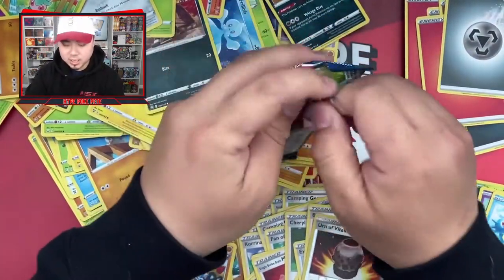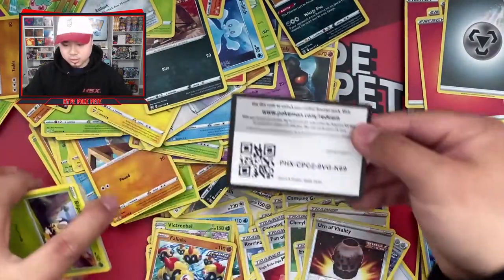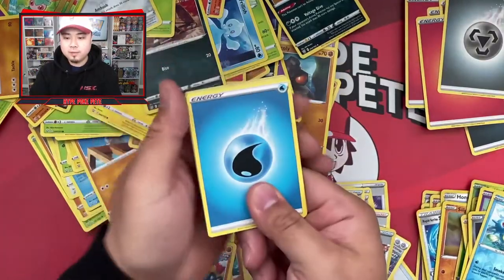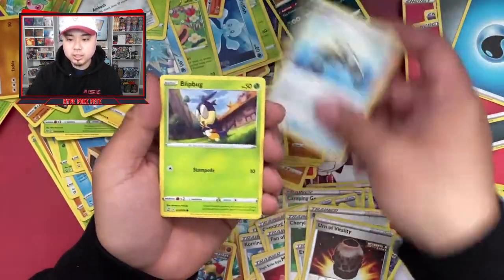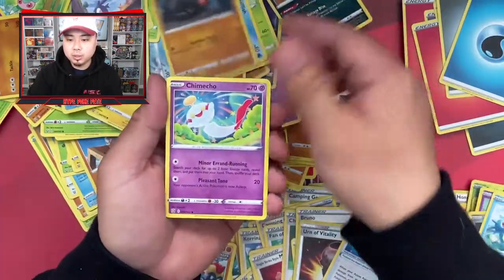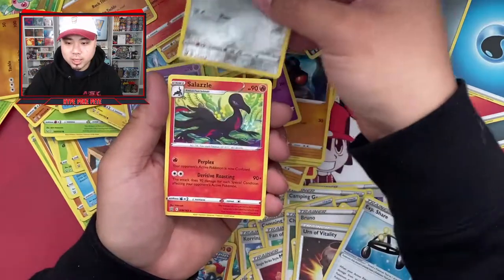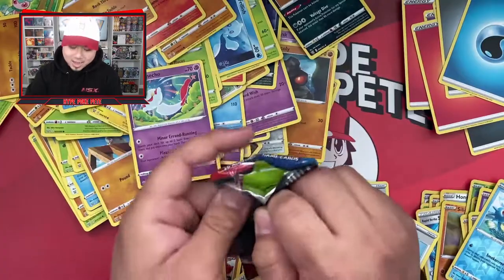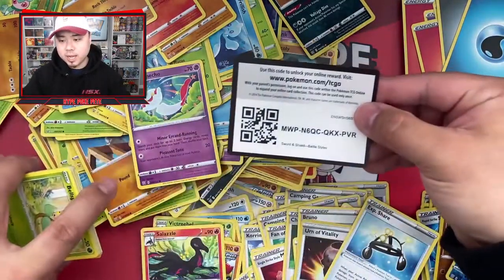Getting tired of seeing these Phanpys now. Pack thirty: water energy, Weepinbell, Cedra, Exp. Share, Blipbug, Rolycoly, Kimiko, Onix, Sizzlipede, Bronzor — and another Salazzle rare non-holo. On to the next pack.